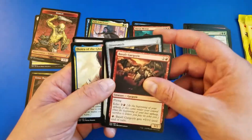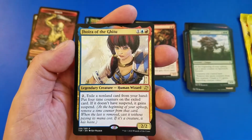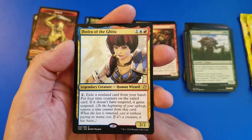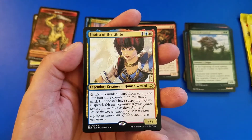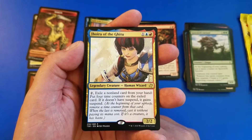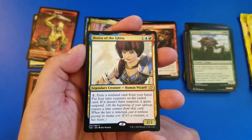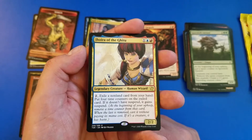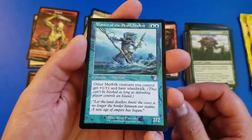Our rare for the pack is going to be Jhoira of the Ghitu — legendary creature, Human Wizard. To exile a non-land card from your hand, put four time counters on the exiled card; if it doesn't have suspend, it gains suspend. So just a card to screw with people — seems like it's going to be low powered.